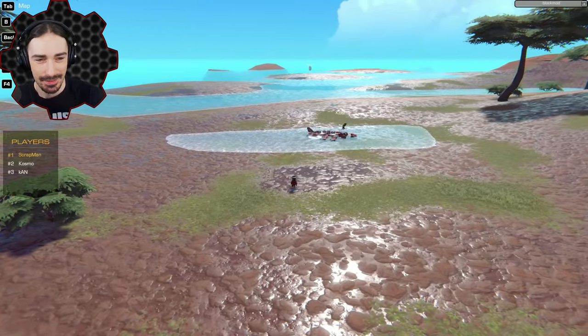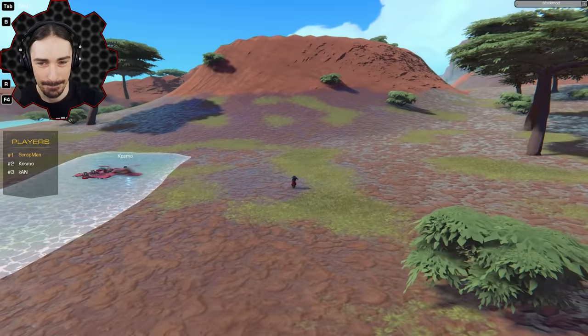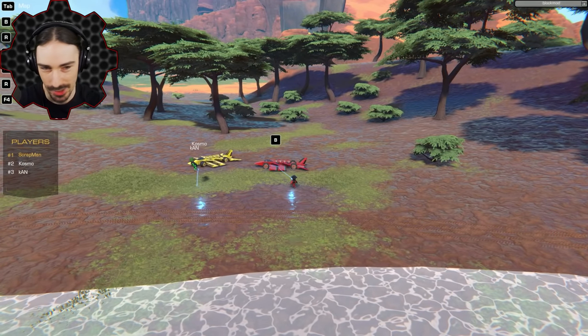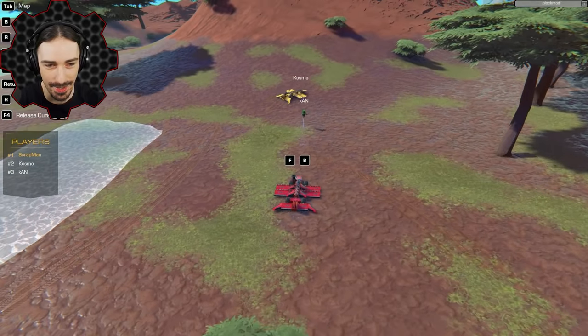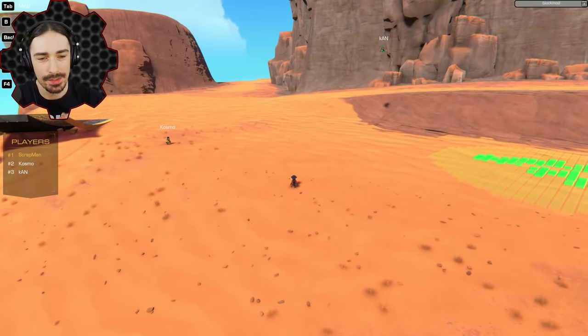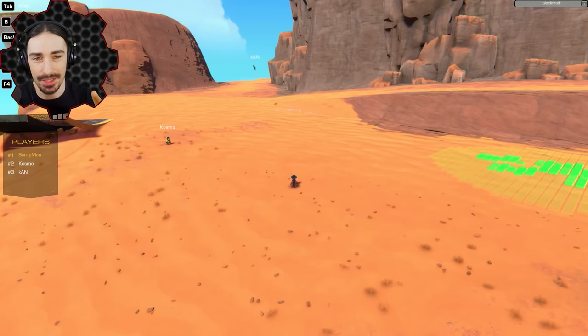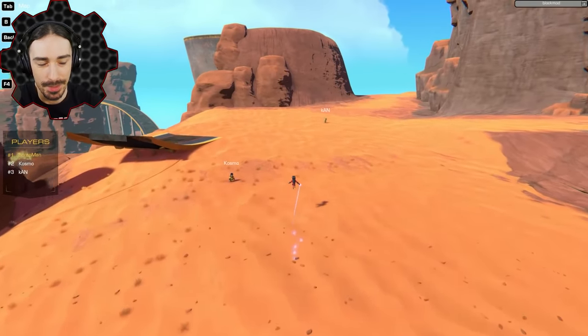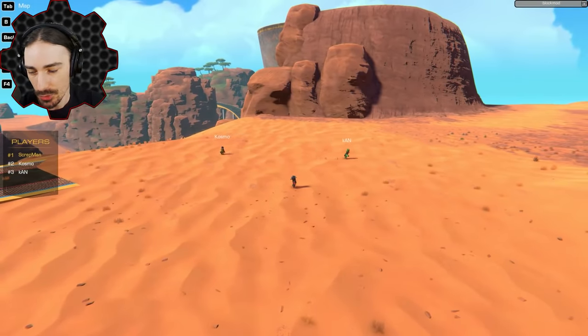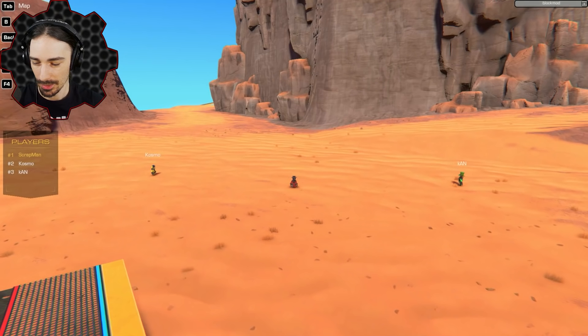That's three points for Scrapman, one point for me, no points for Cosmo yet. Clearly Scrapman builds the best gliders. So let's start over — the winning creation is right here. Scrapman, at every level you've evolved it well. The way this is going to work is I'm going to use the evolution stage I've already done, and you two are mostly competing for second place. Khan's one point ahead already, and we're starting from the beginning with an initial two-minute build.